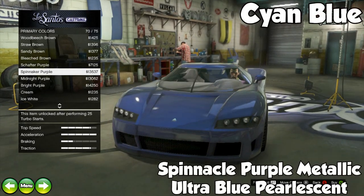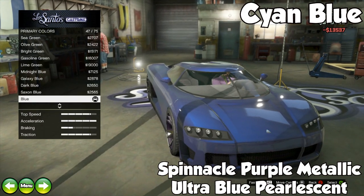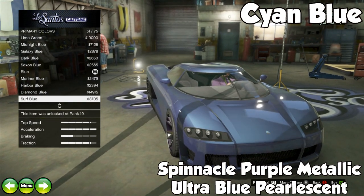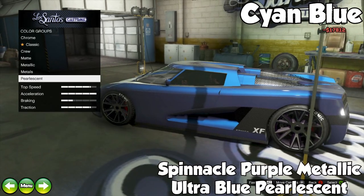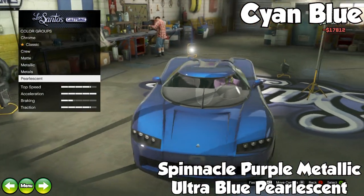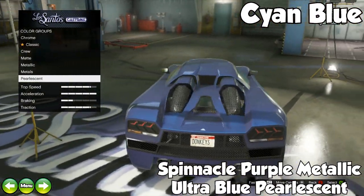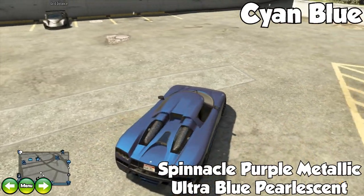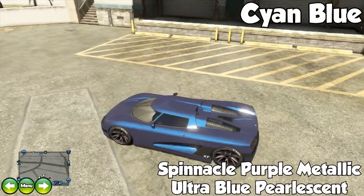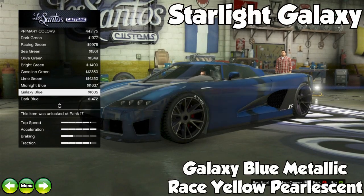The next one is probably my favorite blue — this is Cyan Blue. It's a Spinnacle Purple Metallic with Ultra Blue Pearlescent, and to me it just looks amazing because it's got combinations of dark blue and light blue. When the sunlight hits it, it changes colors, and when it's in the dark it looks really awesome too. That's probably why it's my favorite blue.